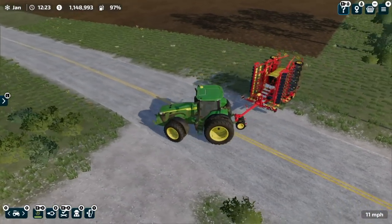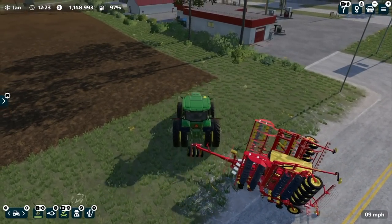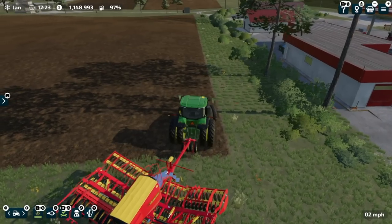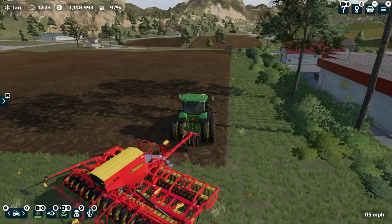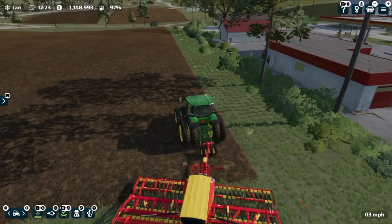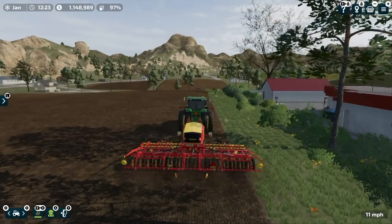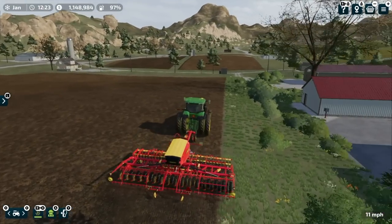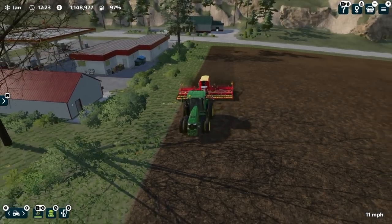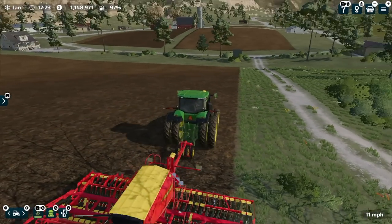We'll spin this around and run a couple of lines at the top — I think that's a good idea. It unfolds really fast; it's a pretty big seeder, goes 11 miles an hour. I think this is going to be more than enough for most people. We'll hire a worker and let it go across the top, just for one pass, then when it gets to the other end hire another worker.